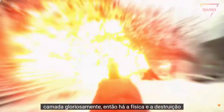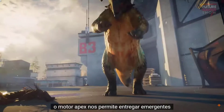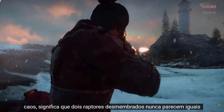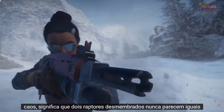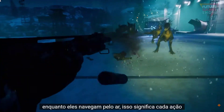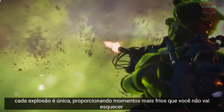Then there's the physics and destruction. The Apex engine allows us to deliver emergent, physics-based action that fills the screen with intense mayhem. It means no two dismembered raptors ever look the same as they sail through the air. It means every action, every explosion, feels unique, delivering water cooler moments you won't forget.